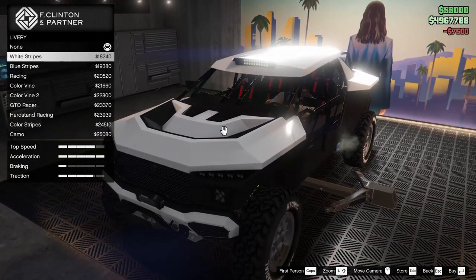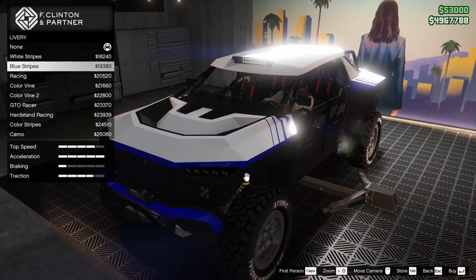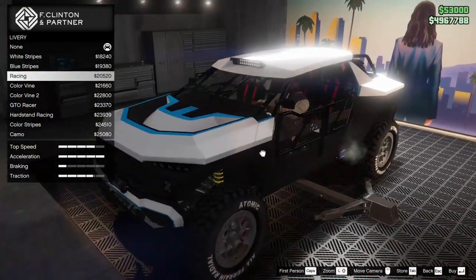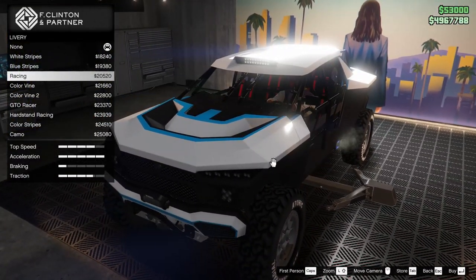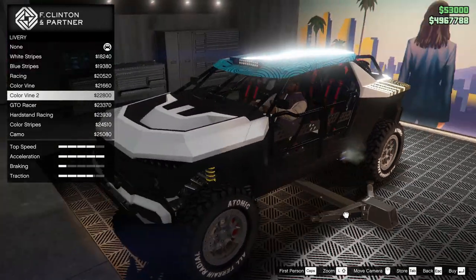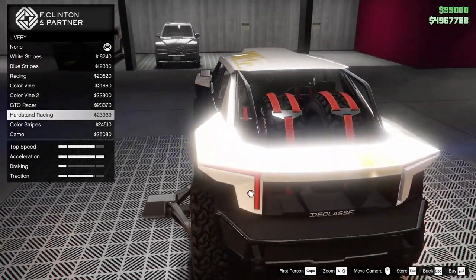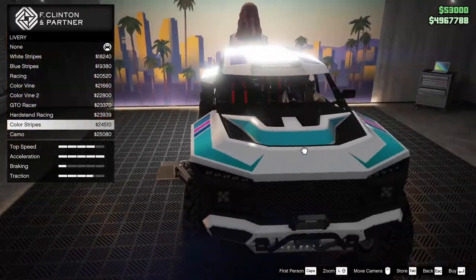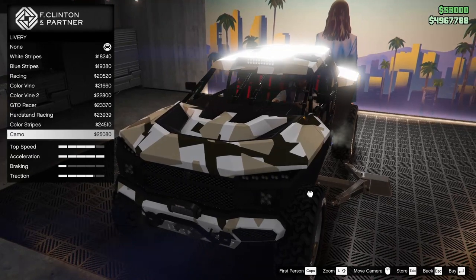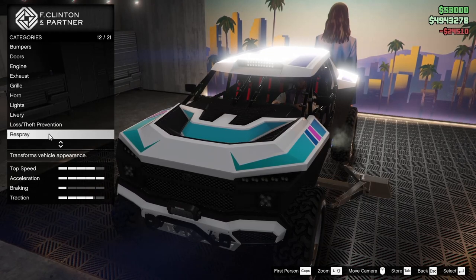For the livery, we do have a few different options. We got the white stripes, blue stripes — I'm assuming they're in the exact same pattern. The color is a bit wrong so you can't really see the difference. The racing livery is kind of cool. Colorvine and Colorvine 2 are both pretty cool as well. We got the GTO racer, hard stand racing, and the color stripes. The camo is actually super tight, but I kind of like the color stripes better. So we're going to go for those.